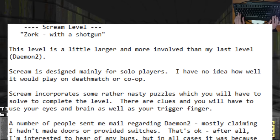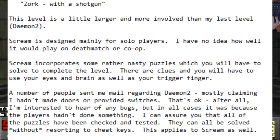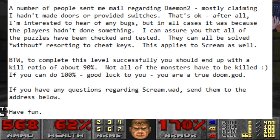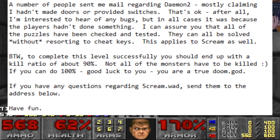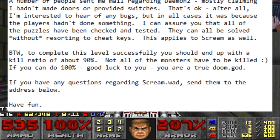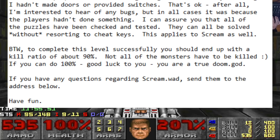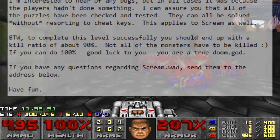Scream incorporates some rather nasty puzzles which you will have to solve to complete the level. There are clues, and you will have to use your eyes and brain as well as your trigger finger. To complete this level successfully, you should end up with a kill ratio of about 90%. Not all of the monsters have to be killed. If you can do 100%, good luck to you. You are a true Doom.God — I assume that dot's a typo.